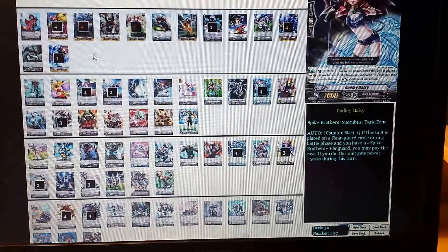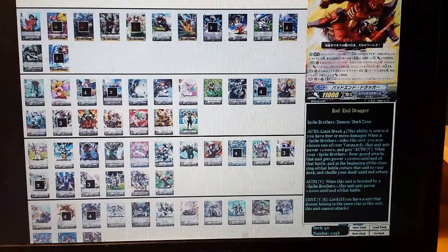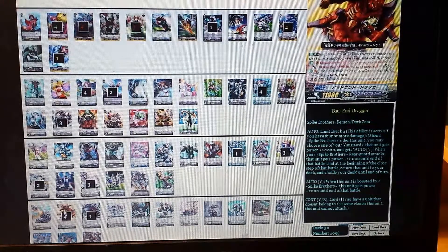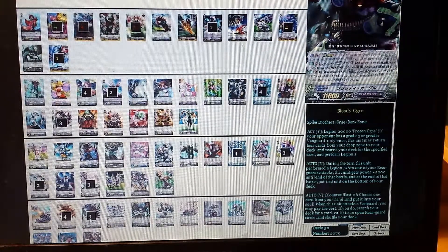The way it focuses is to get off a lot of attacks with high power by combining Bad End Dragger with Bloody Ogre. When you break ride Bloody Ogre on Bad End, Bad End's skill allows your Spike Brothers rear guards to attack with 10,000 power, then they go back to the deck. Bloody Ogre's Legion skill gives rear guards 5,000 power and they also go back to the deck. So combined, all your rear guards get an additional 15,000 power that turn.